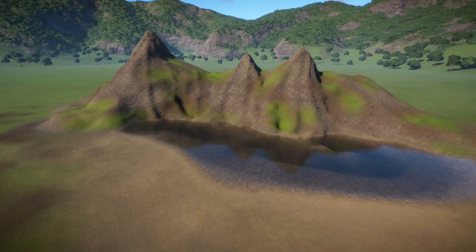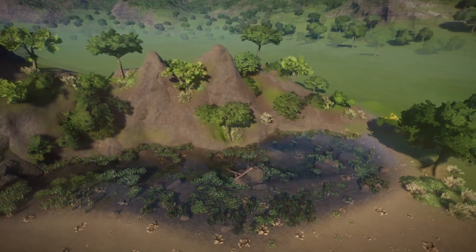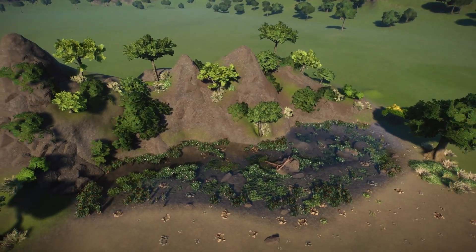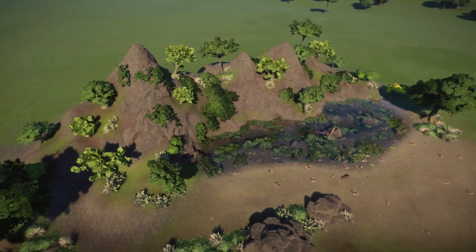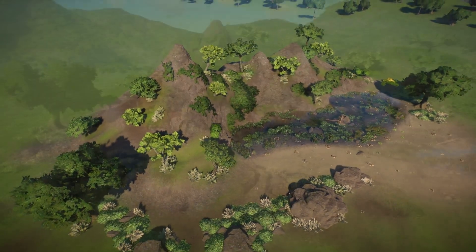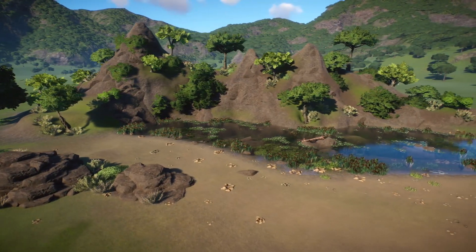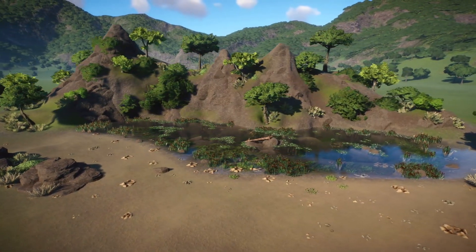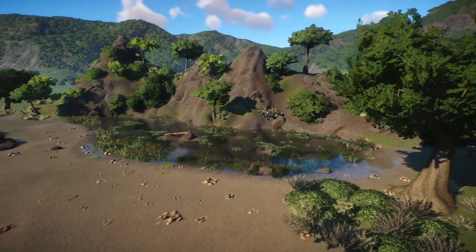Hi everyone, welcome back to my channel. Today I'm gonna walk you through how to go from this to this in Planet Zoo. Today's video is essentially a part 2 of last week's video where we went through the basics of how to make realistic mountains and lakes. So if you haven't watched that one, make sure to check that out as well. For this tutorial, we're gonna focus on foliage and rockwork, so let's just get started.